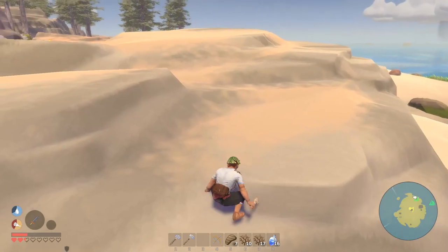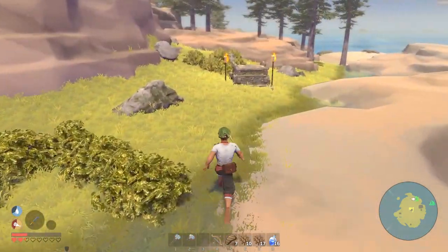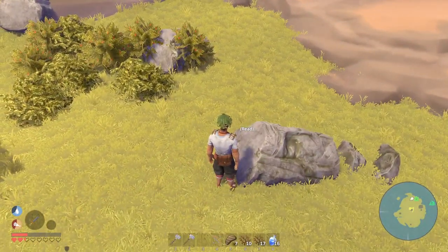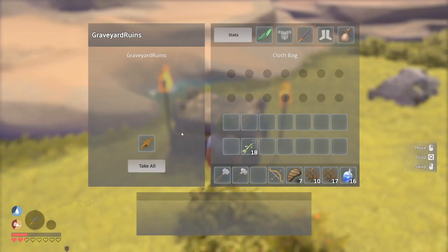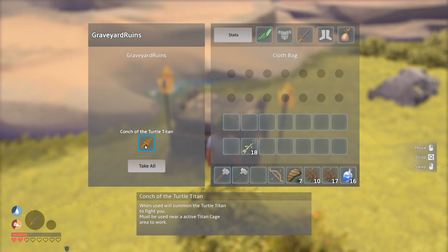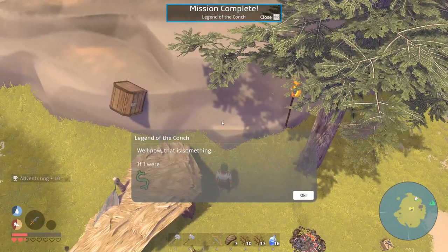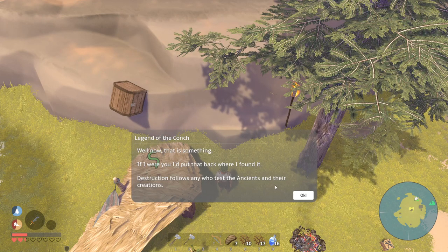I already spotted the graveyard when I was roaming around — it's right behind the hermit's house. Using the graveyard ruins, we find the Gong of the Turtle Titan. When used, it will summon the Turtle Titan to fight, but you must be near an active titan cage area for it to work. The hermit warns us that destruction follows any who test the ancients.